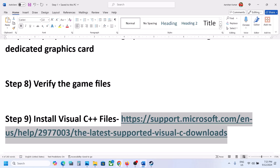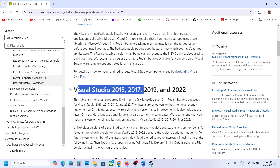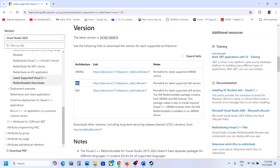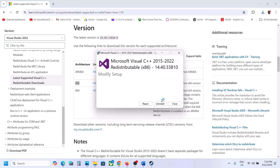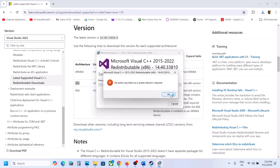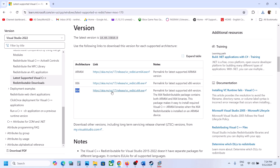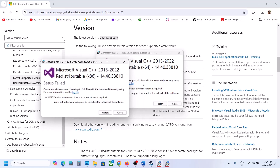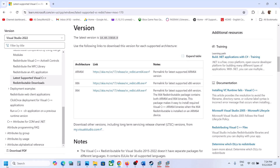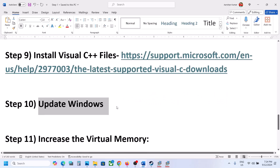The next step is to install Visual C++ redistributables. Copy the link provided in the video description and open it in a browser — it will take you to the Microsoft website where you can see Visual Studio 2015, 2017, 2019, and 2022. Download the x86 and x64 versions. Run each EXE file — if you see a Repair option, click Repair; if you see Install, click Install. Once both are installed, a restart option will appear. Restart your computer — restart is a must after this. After the system restart, launch the game.